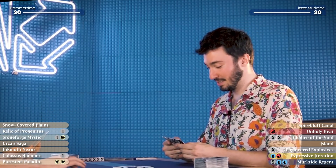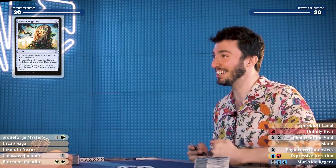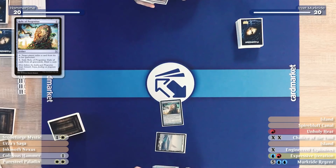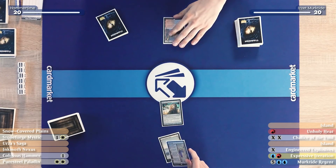I'll start with Plains and cast a Relic of Progenitus. I'll be killing time to fill that graveyard now that you got that there. I'll play a Spire Bluff Canal and pass. Same as last game, I want to take it slow and maximize the tokens from Urza's Saga.